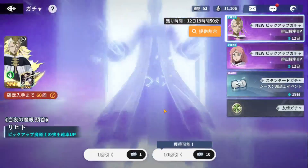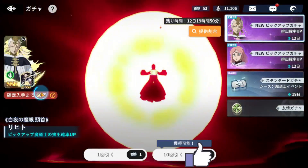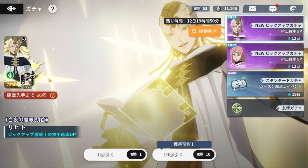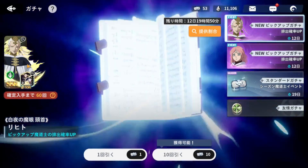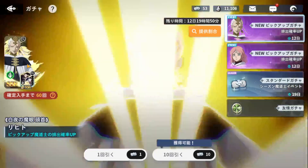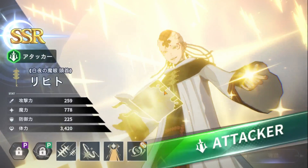Alright guys, welcome back to another video. We're going to be talking about our boy Licht. Clearly I didn't pull him - I have six more Maltes to go, 53 tickets. I could probably do the summons and max him, or pull him on the pity if you guys want to see that, let me know in the comments below. But today we're going to be talking about how to build our boy Licht.